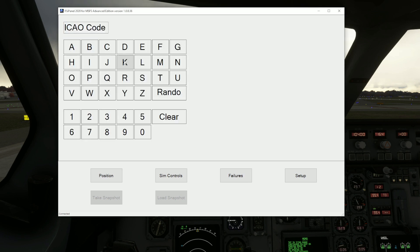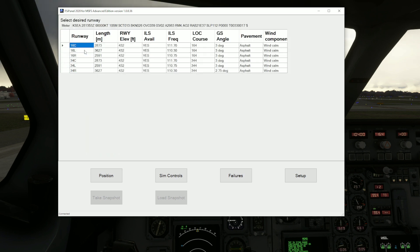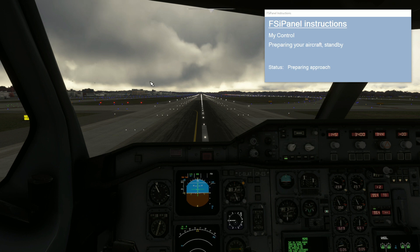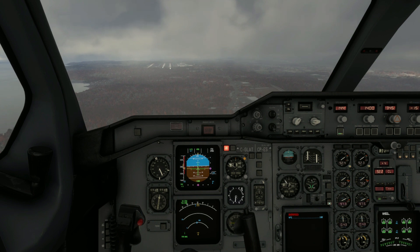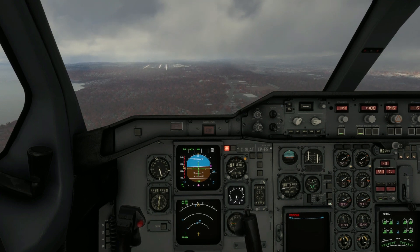For those of you who use FSI Panel to practice your landings and approaches in various weather conditions, you'll be pleased to know that FSI Panel is now compatible with the A310. This is a free update for users. Simply launch FSI Panel and it'll tell you that an update is available. Download that and it's all done and installed for you automatically. This means you can set up your flights just the same as you would with any other aircraft. The great thing is that setting it up is literally just one touch — you don't need to set the altitude, heading, or speed like you do in the Phoenix, because the A310 is now a default aircraft for Microsoft Flight Simulator. FSI Panel can access all this information for you, set it all up, and within 60 seconds you're ready to start practicing an approach.